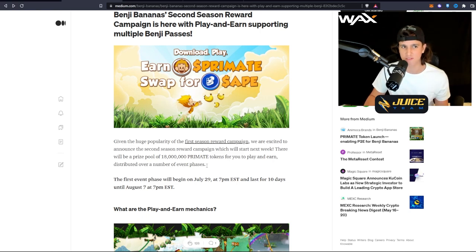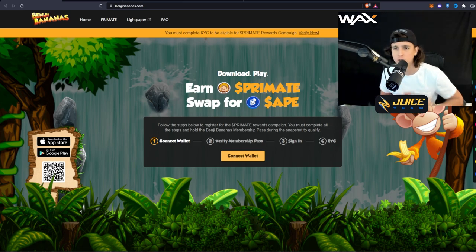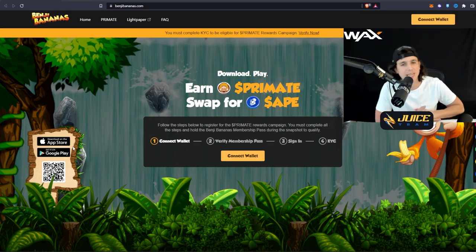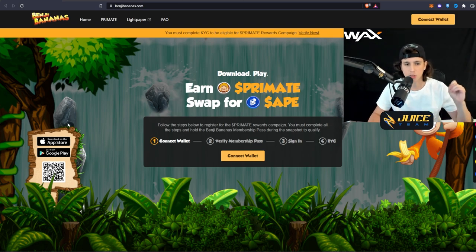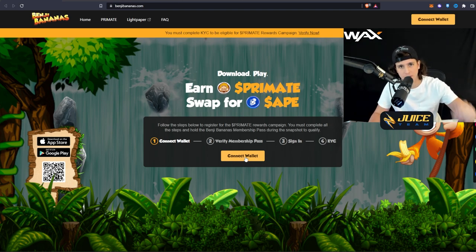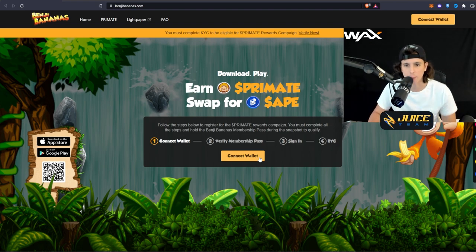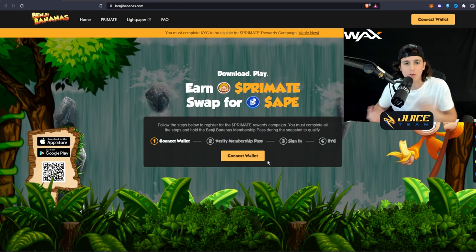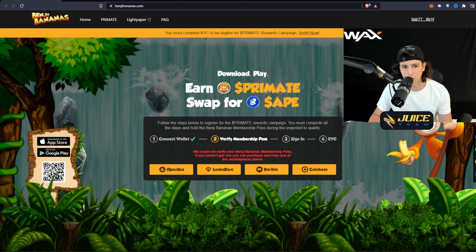Let me get you started with Benji Bananas and teach you everything you need to know. First, this game is available on the App Store and on Android via Google Play. The first thing you want to do is connect your wallet on the website. You can do this on your phone if you download MetaMask and use the browser within MetaMask to connect to benjiBananas.com, or you can do it from your computer.